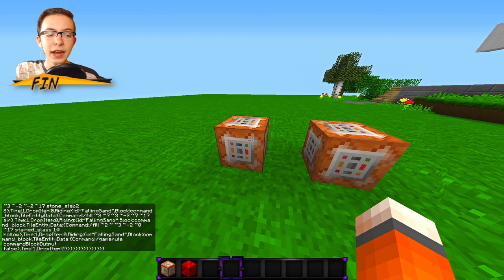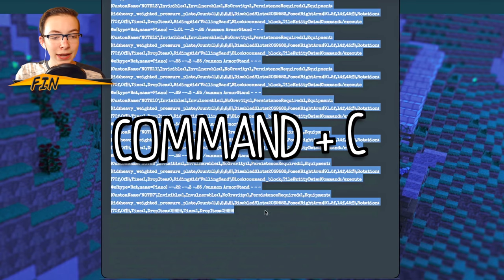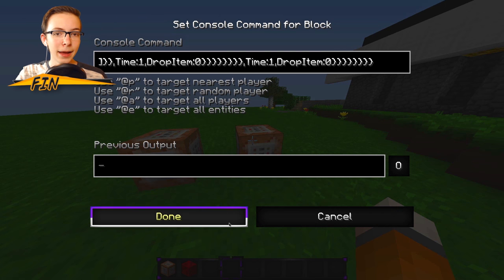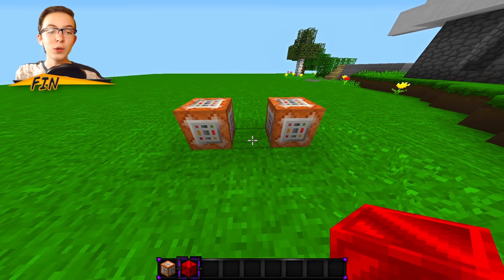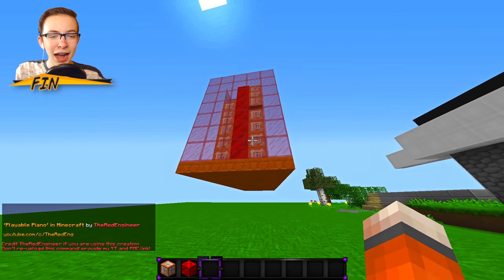Hop back into Minecraft and right-click on the first command block, then do Ctrl+V or Command+V if you're on a Mac to paste that into the text box. Click done — it might freeze your game for a second so don't be alarmed. Now you have your first command block set. Hop back onto that page and scroll down to the second part of the command block creation, select it, copy it, hop back into Minecraft, and paste it into the second command block. Then place some redstone in between them to activate it and the redstone contraption will build right in front of your eyes.